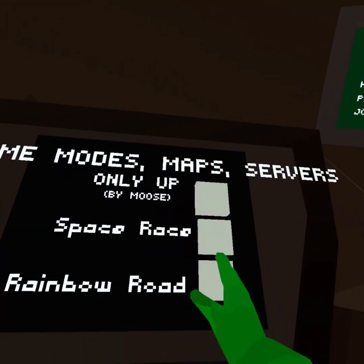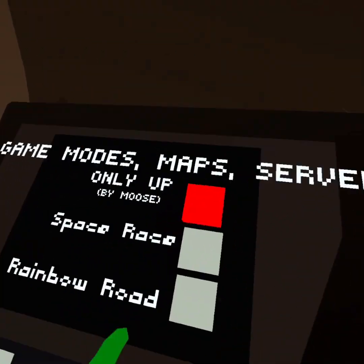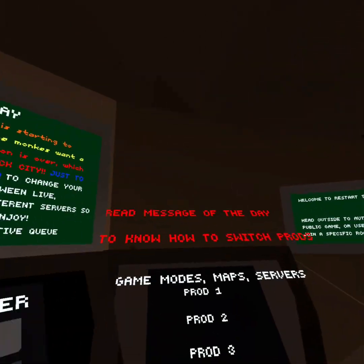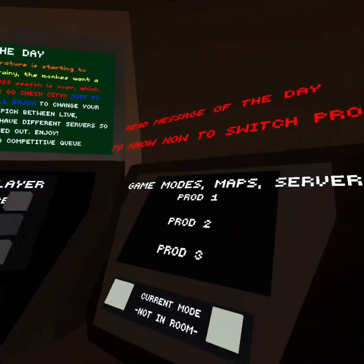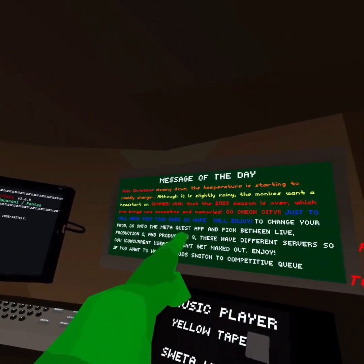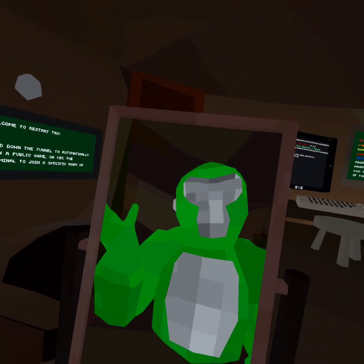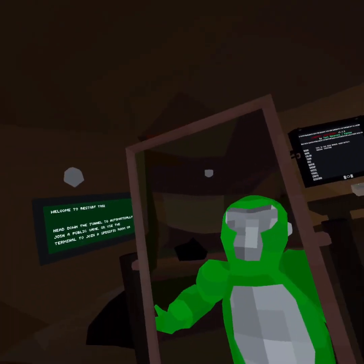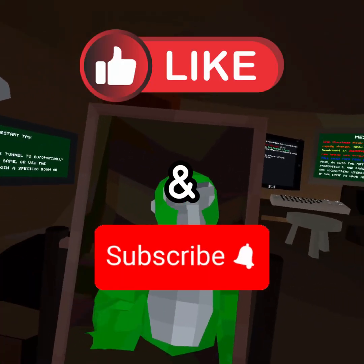Let's check out Only Up — I'm not about to do all that. There's a message: read the message of the day to know how to switch. Prod — go on to the Meta Quest app, pick between live and production. I was gonna try and find where my camera went to do this outro but I don't know where I put it. Anyway, if you enjoyed this video, make sure you like and subscribe — that would really help me out. See you guys later, thanks for watching.